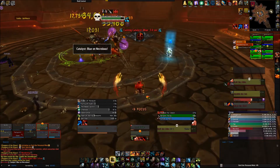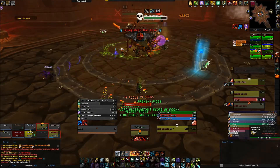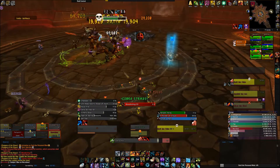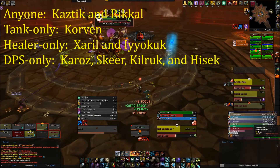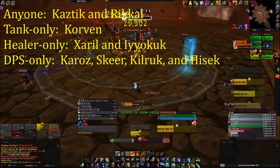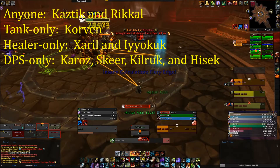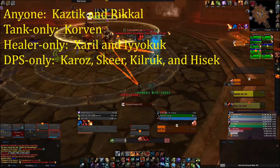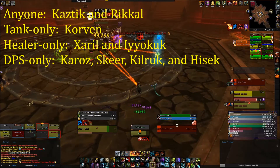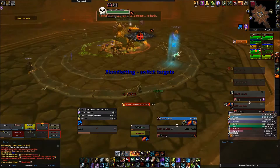There are four different types of buffs. Ones that anyone can pick up, ones that only tanks can pick up, ones that only DPS can pick up, and finally ones that only healers can pick up. Anyone can pick up Kaz'tix and Rakhal's buffs. Tanks can pick up Corvin's buff. Healers can pick up Zeril's and Iacook's buffs. DPS can pick up Karaz's, Skeer's, Kilrook's, and Hisek's buffs. You might think tanks and healers can't possibly finish the achievement, but remember anyone can pick up Kaz'tix or Rakhal's buff, so you can cover it there.